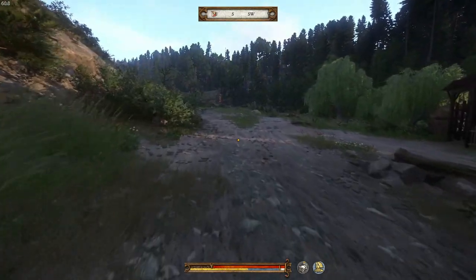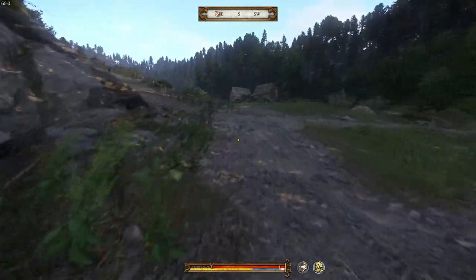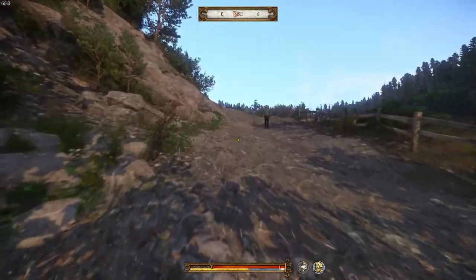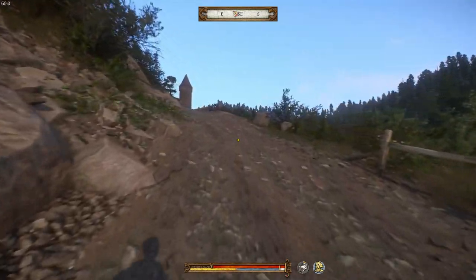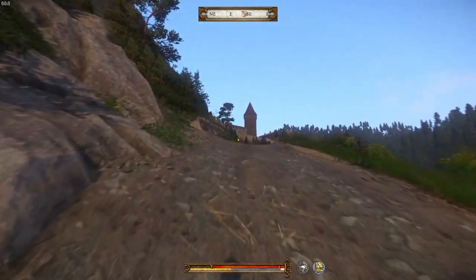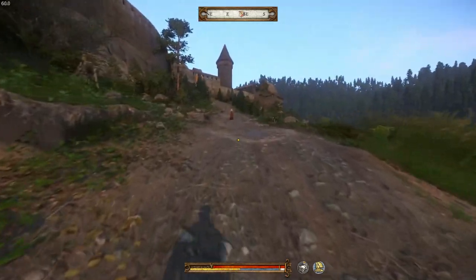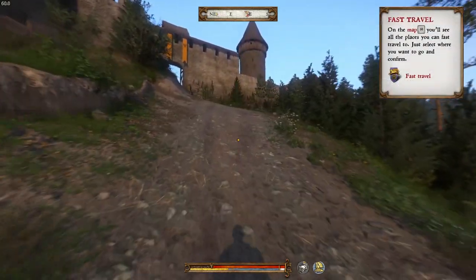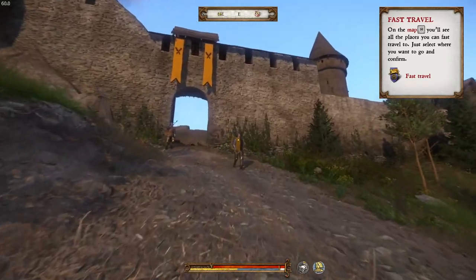We're heading up to Rattay to start the next part of the main quest called 'Awakening' — we need to talk to Sir Radzig and get a horse as soon as possible for storage. Once we have the horse I want to get into some thieving and raise lockpicking. Interestingly, we don't seem to have a bounty yet despite killing everybody in Skalitz — first time I've ever seen that.